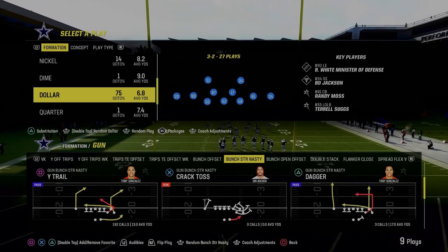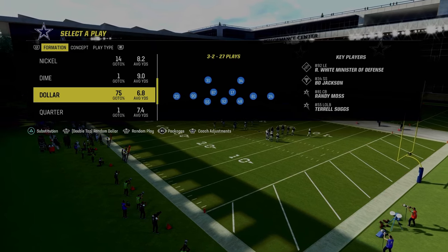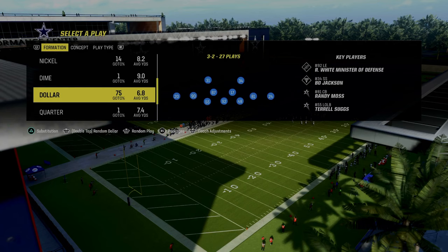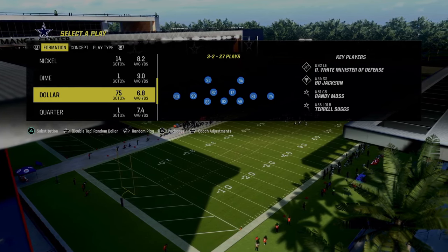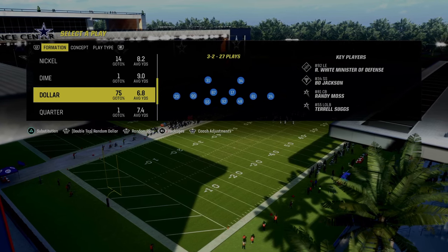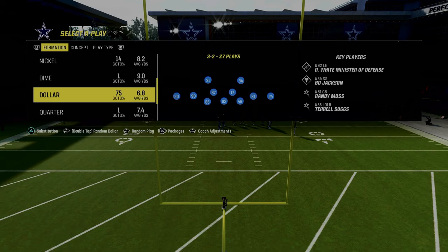In Madden 24, one of the new formations added was Bunch Strong Nasty. This is in the Colts playbook, and I think this is one of the more difficult formations in the game to properly defend. So in this video, we're going to be giving you a mini guide to defending this formation. We need to first start with understanding the strengths and weaknesses of Bunch Strong Nasty, specifically in the Colts playbook.